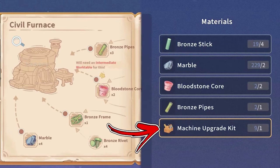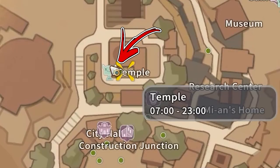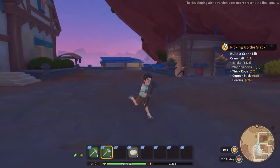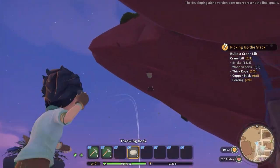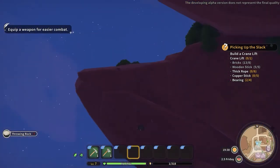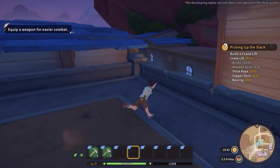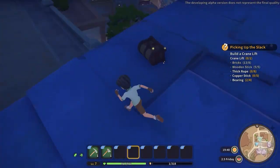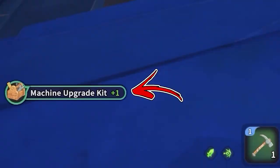Finally, the last ingredient for the upgrade is the machine upgrade kit. For the first kit, reach the central upper area of the city where you will find the temple. From its back door, look to the right and you will notice a chest under the huge red rock. To bring it down, you have to pop the balloon above the chest using a throwing rock. You can find one of these rocks behind the base of the red stone. Once the chest falls down, reach its location, open it, and you will obtain the first machine upgrade kit.